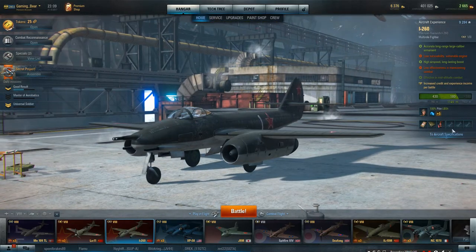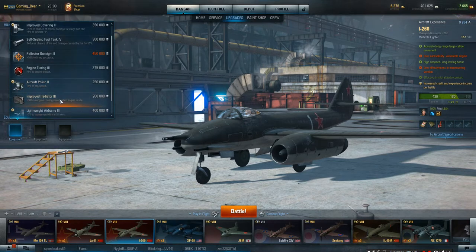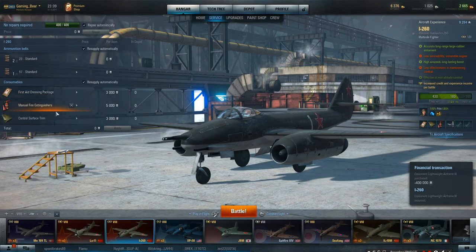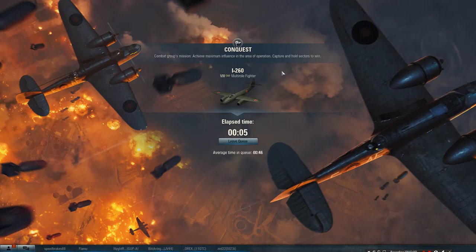I've got about 400,000 credits and I think we need an upgrade. I'm running standard equipment, and this really needs a lightened airframe, so we'll add that for 400,000 credits. Other equipment: first aid, manual fire extinguisher, and control surface. We're going to take this for a run in the first game with this upgrade and see how it affects it in the sky - hopefully it turns out really, really good.